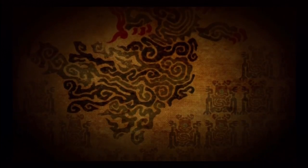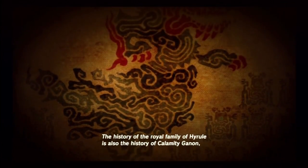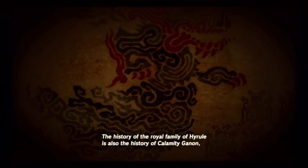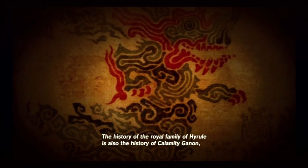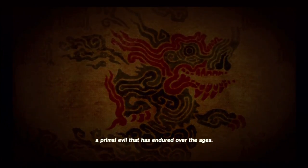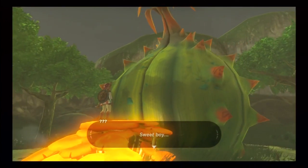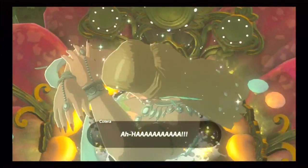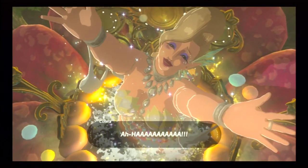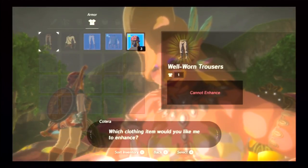Once Impa is done laying out all the exposition for you, she recommends that you go to Hateno Village so that way you can go meet someone named Pura who can upgrade your Sheikah Slate. There is one last thing you want to do before leaving this town — go ahead and hit up the Great Fairy Fountain. If you go to the shrine and head straight up the hill, the fountain will be right in front of you. Just go ahead and give it some rupees and you'll be allowed to upgrade your armor.